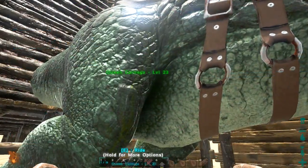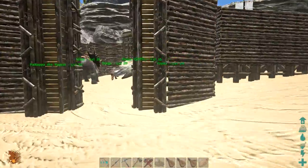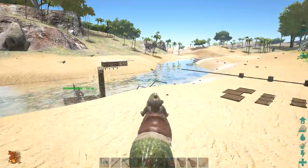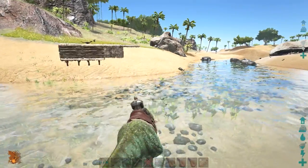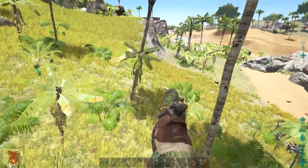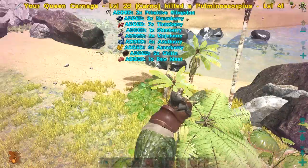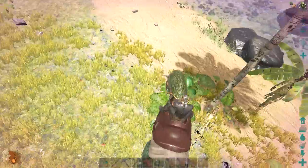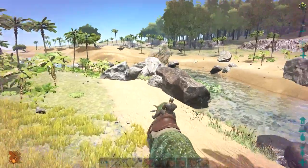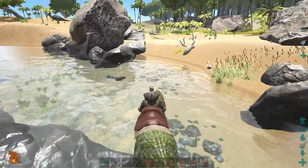Carno, you are looking good! Let's go ahead and start taking her out. So here's what we want to do: if we want to take Shamu out for a spin, we kind of have to go ahead and clear the river and make sure there's nothing extremely dangerous waiting there. I saw a scorpion down here - I don't want Shamu getting attacked by scorpions. Dilos won't attack her, so that's the good news, but we just gotta go ahead and clear some of the hostile dinos and creatures.